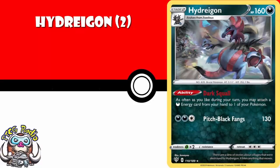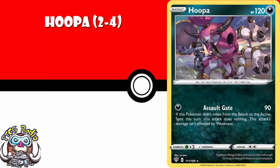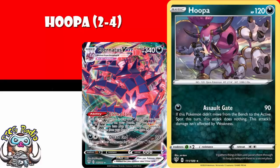Hydreigon — I think you need a couple copies of it. It has got that amazing ability that lets you attach as much Darkness energy from your hand to your Pokemon as you like during your turn. This is the kind of Pokemon that could end up being rubbish and seeing no play, but all it needs is one really good Darkness Pokemon being released and all of a sudden this becomes one of the top decks in the entire format. Two to four copies of Hooper — it's got that really nice attack that does 90 damage as long as it came from the bench to the active this turn. It's going to be great in Eternatus V-Max decks and it's a single energy basic Pokemon that can do decent damage.